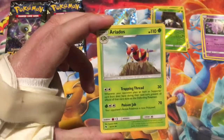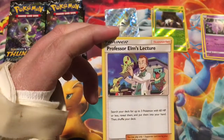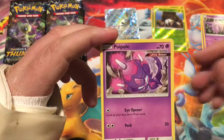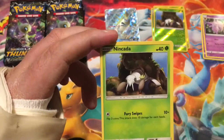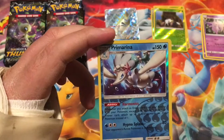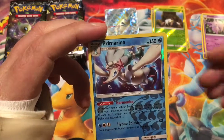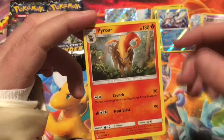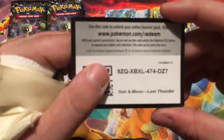Starting off with Lightning Energy, Eridis, Fairy Charm, Professor Elm's Lecture — that's what it was, that's a full art, that's pretty cool, I'd like to pull that. Poiple, Larvitar — I was trying to remember the Professor Elm's card from the last video and I couldn't remember the full name. So we got a Primarina Reverse Rare, and the rare is a Pyroar, non-holographic.